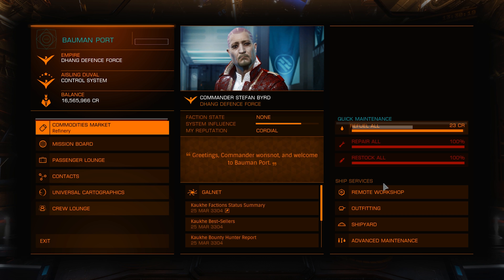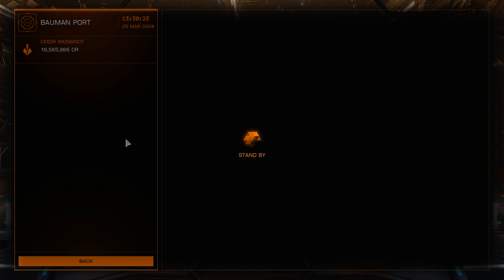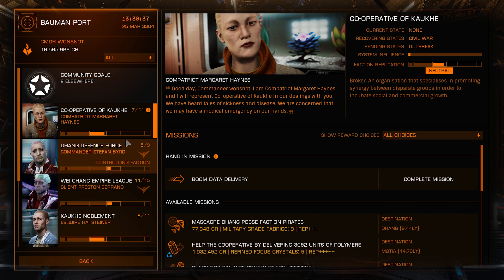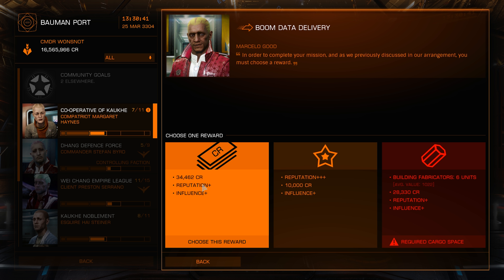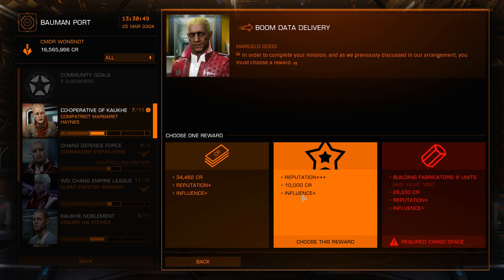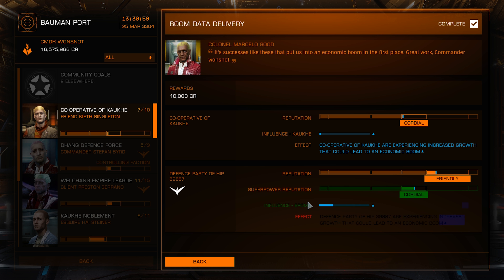Go ahead and pop open that mission board. Complete the mission — and yes, that's not a lot of money, but the most money reward isn't what we want here. Pick the reputation reward, not the money one. I know it's easy for me to say when I've got as much money as I do, but when you're grinding a faction, that is the way to do it.